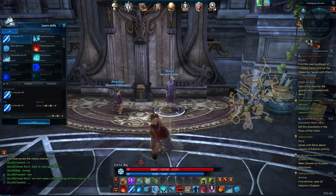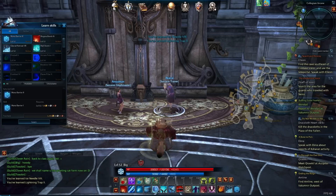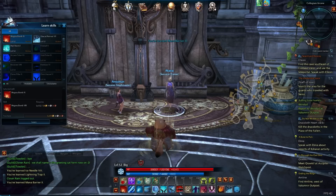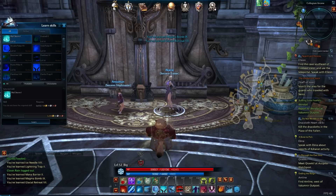Ice Needle upgrade - very cool. A Lightning Trap upgrade, sort of useful. Next level of Mana Barrier, excellent - that gives us about 6,000 more health. Magma Bomb upgrade, nice. Glacial Retreat. And Hailstorm.